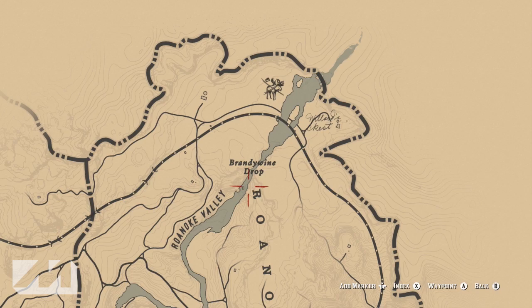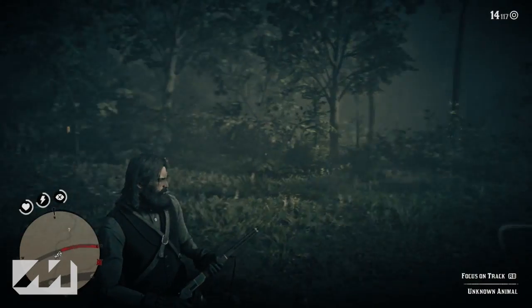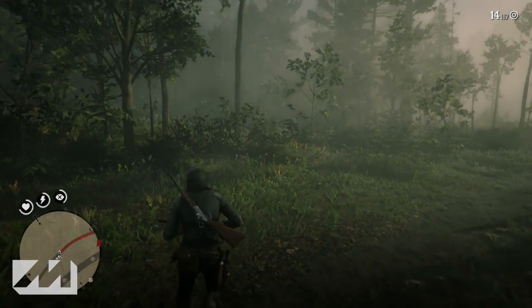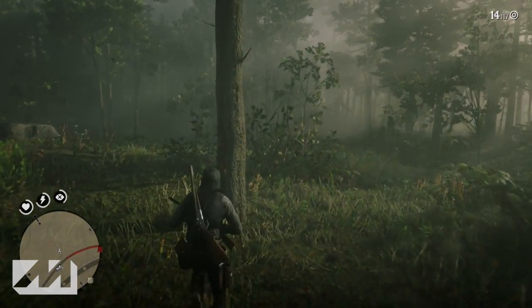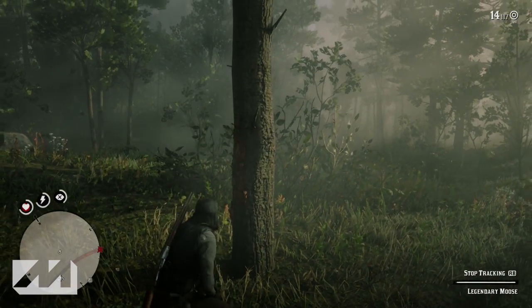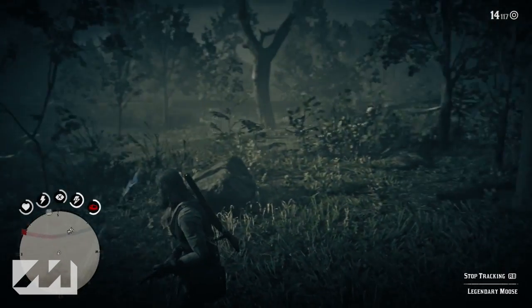Once you see the notification pop up that says you're in the area of a legendary animal, go ahead and jump off your horse. The first clue is going to be against a tree just off the main path next to the railroad tracks — it's a tree rub. It'll be against one of those giant trees sticking out in the woods; that's where your first clue is located.